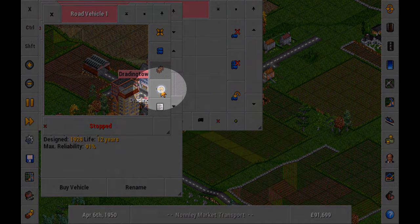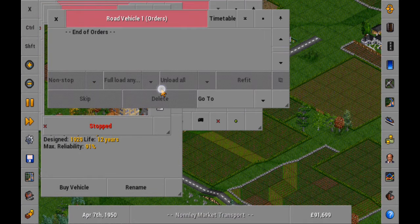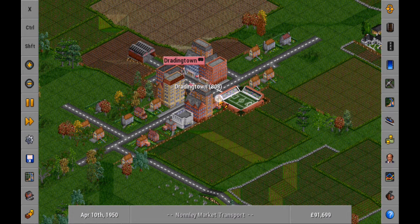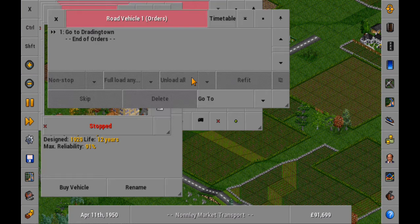Clicking the arrow will open the vehicle's orders. Add a station by pressing go to and tapping the station on the map. Simply do this for each station on the vehicle's route.